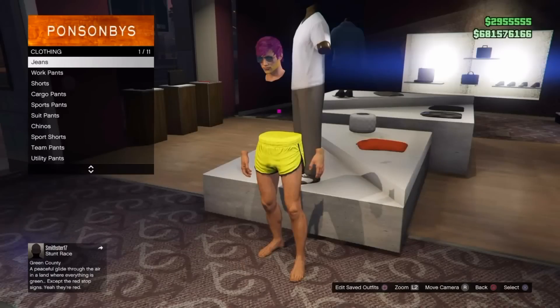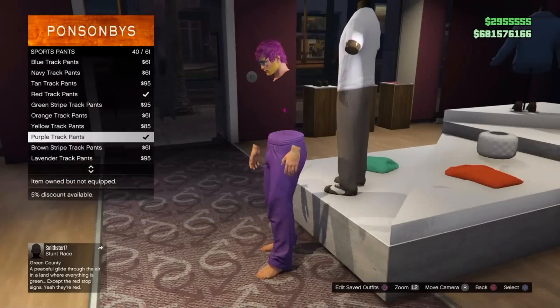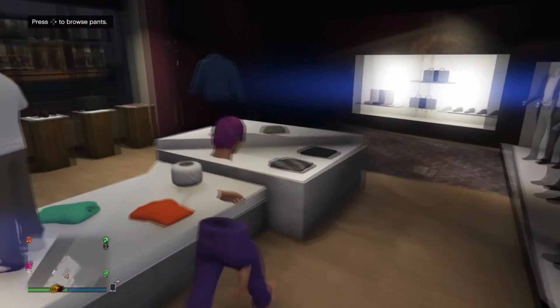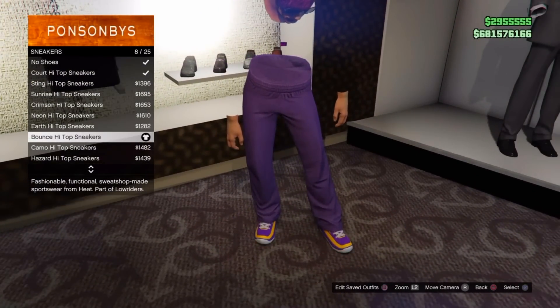For the next part, head to a clothes store and go to the pants section. Go on sport pants and put on the purple track pants. Once you put them on, go over to the shoes section and go on sneakers and put on the bounce high top sneakers.